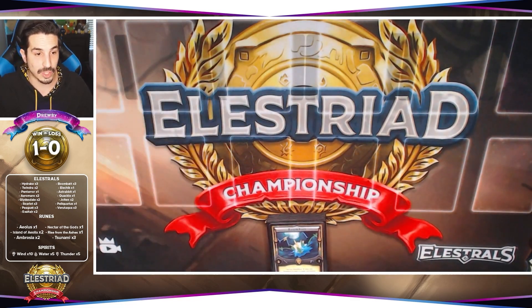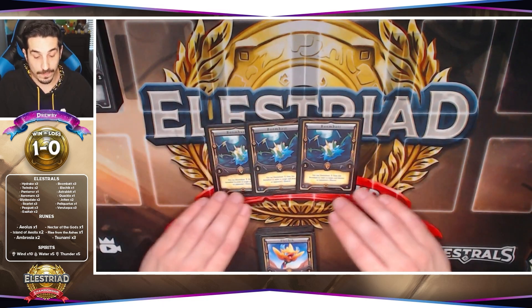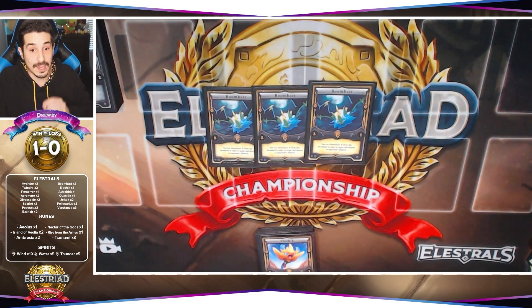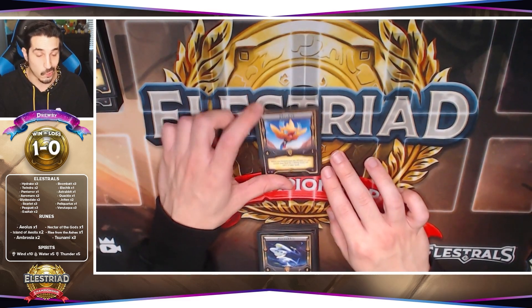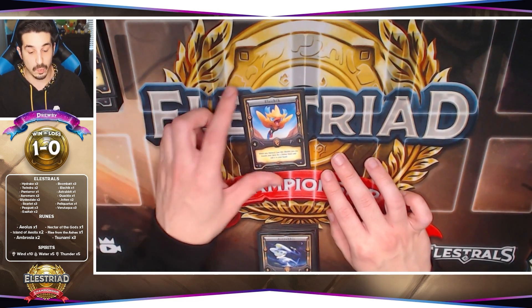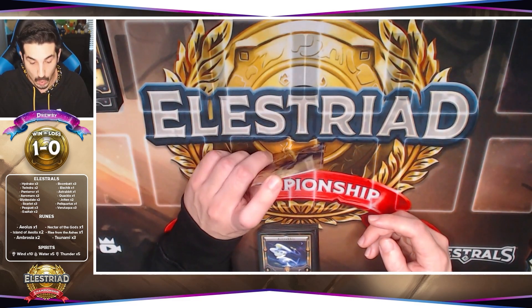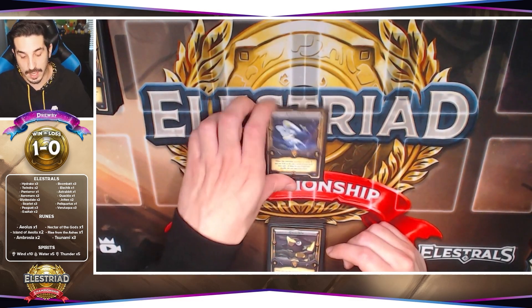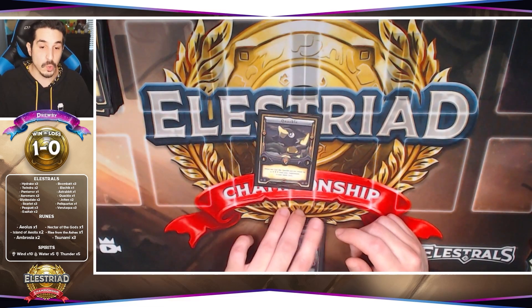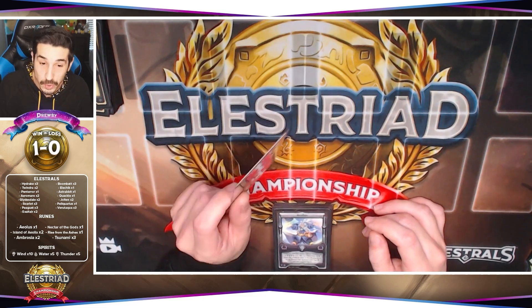Now this is where some of the changes start to begin. Boom Bat is now at 3 — we pulled 3, we have 3, and this card is incredible. If he gets that Centiboard out and it's immune to being targeted by Elestral effects, we're going to be in trouble. However, this card is still insane — it's basically a one-for-one. You play it, you pop, and now we have three of them. Elechik is at 1. We play him, we look for a Divine Ruin, and he thins the deck which you always want. Estrabbit — this card is insane. Top through, grab a card. Quackle — we are going to be healing with this, getting three Thunder back from our Underworld to our Spirit deck when we need it, because we only have five Thunder Spirits now.